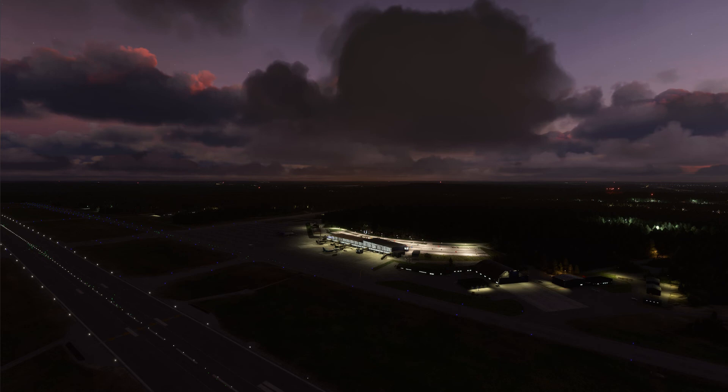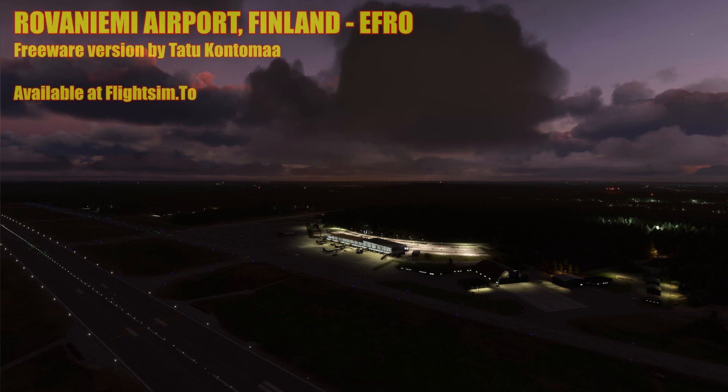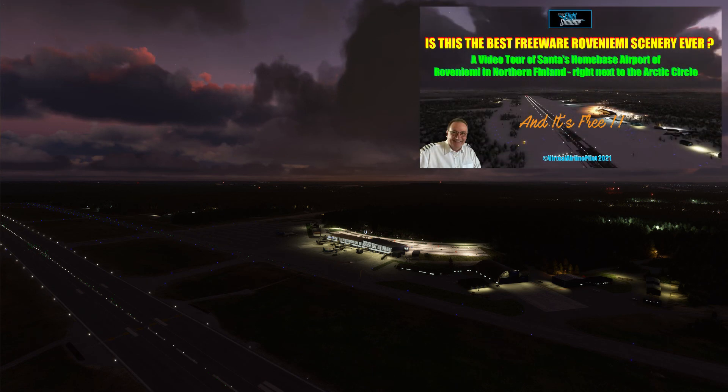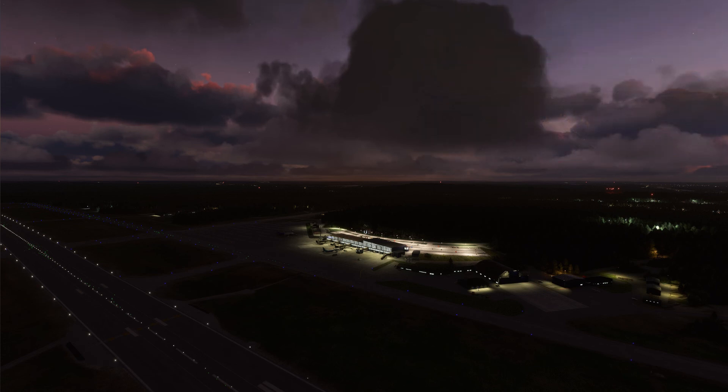What we're going to do is look at the default scenery as it exists — it's perfectly acceptable and has everything you need. Then we'll look at Tatu Kantamar's freeware version created for Flight Simulator 2020, available on flightsim.to — I'll put a link in the description below and I've also reviewed it in another video. His scenery significantly upgrades the default and is very acceptable. Much of it comes from his earlier FSX and P3D versions.